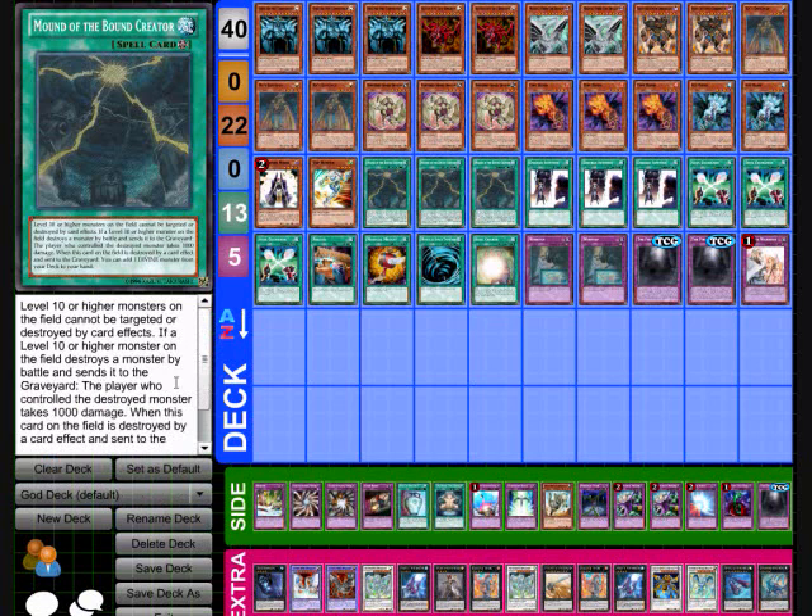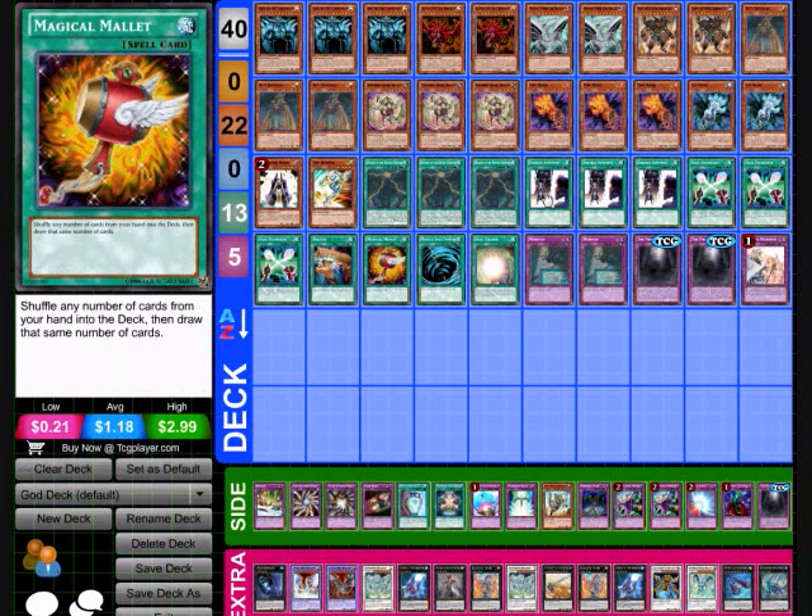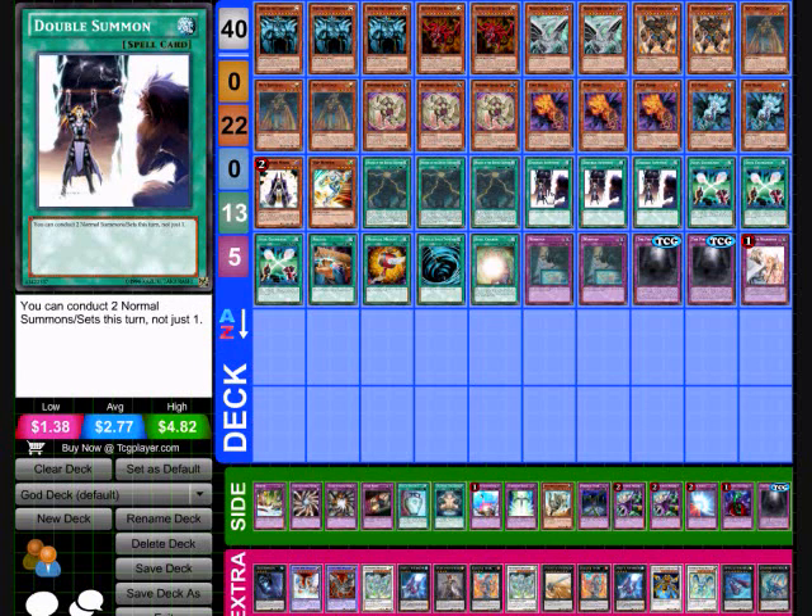I wouldn't be surprised if Double Summon got hit to two, since it really has no cost to activate. Double Summon lets you have an extra Normal Summon or set in your turn, and it's at three. I don't know why more decks don't use it. After practicing with this Obelisk build, I'm thinking about putting Double Summon into my Gravekeeper deck as a tech, because it just would be awesome in a Gravekeeper deck, I think.